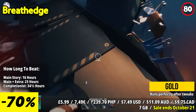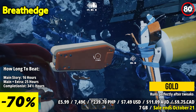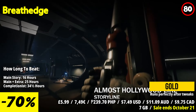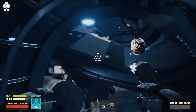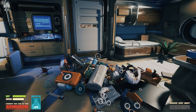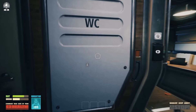Breathedge is a darkly comedic survival game set in the cold vacuum of space, offering players an unconventional and humorous take on the genre. You play as a hapless astronaut who finds himself stranded in the aftermath of a spaceship crash. As you navigate the debris and wreckage, you'll encounter absurd situations, quirky characters, and humorous commentary that consistently breaks the fourth wall. Survival elements include managing oxygen, food, and resources, but they are presented in a comical and exaggerated way. The game also encourages exploration and creativity, allowing you to construct bizarre contraptions and vehicles from scrap materials.